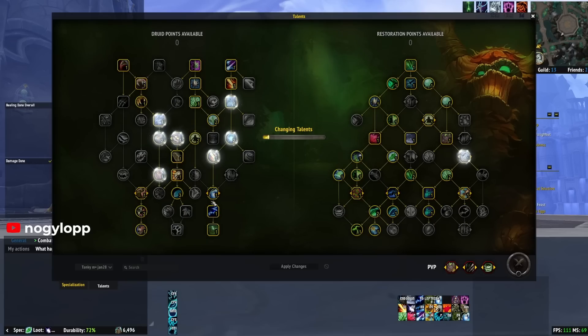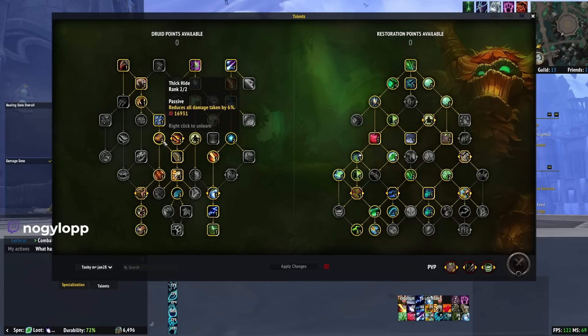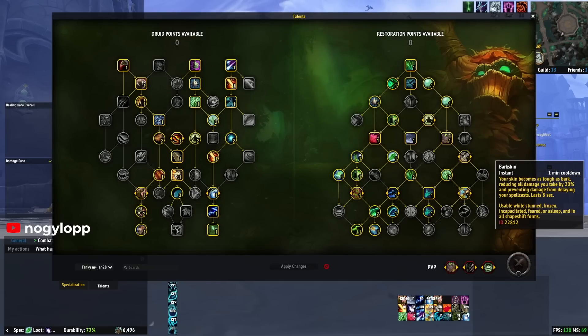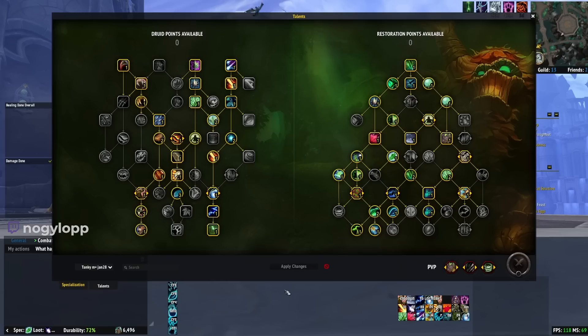What I've been running lately is this new build I've kind of seen pop up on Subcreation and Raider IO. It's pretty much the same build — life bloom, verdancy — but pick up iron fur. Use that thick hide, 6% damage reduction across the board. One of my favorites is matted fur. When you use barkskin or survival instincts, you absorb about 23,000 damage for eight seconds. I use barkskin all the time. A great example is Halls of Valor with the wolf — when you time when things are going to happen, you can pop it ahead of time.